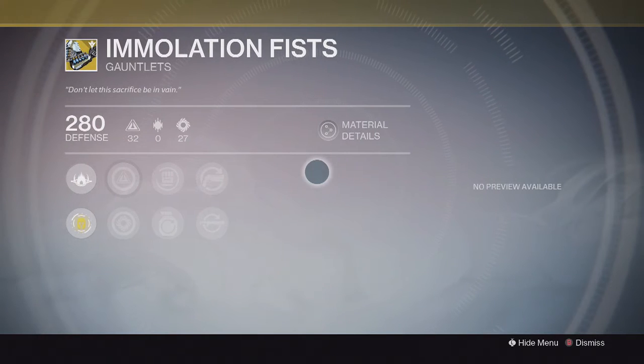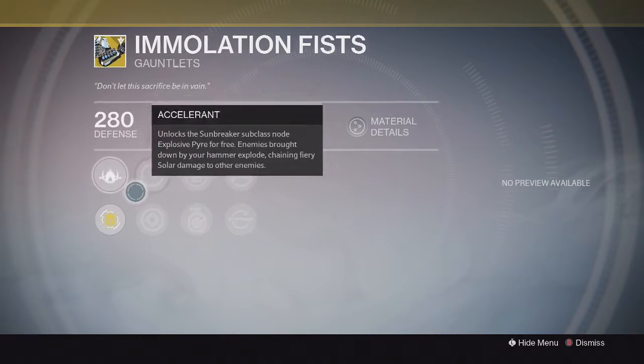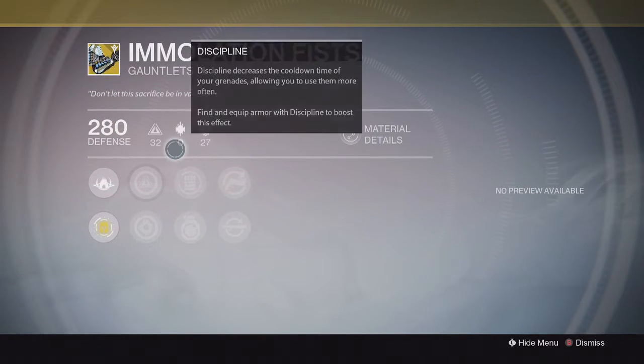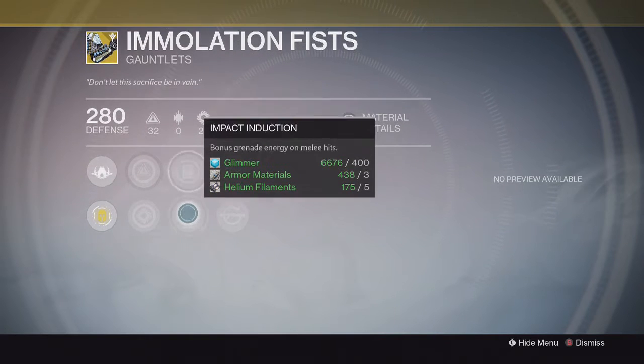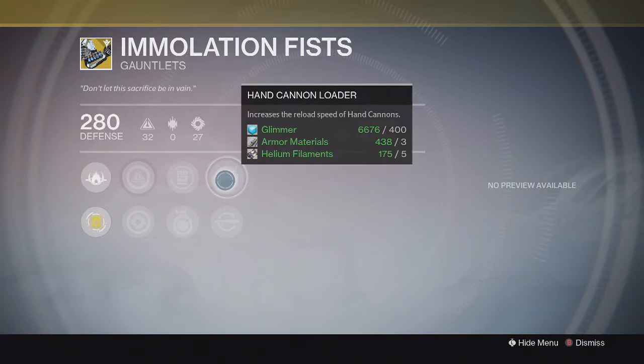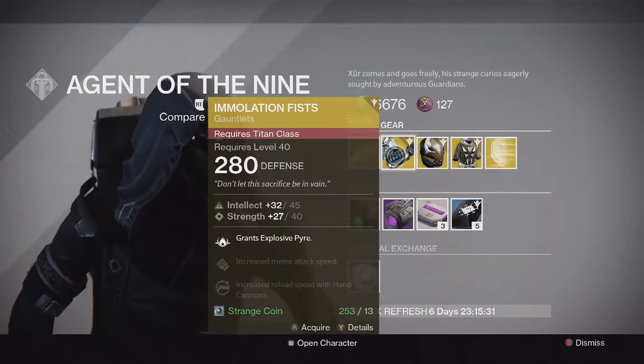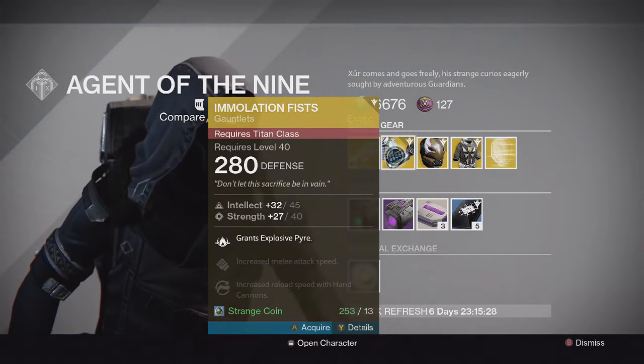The Immolation Fists are a new one, pretty cool. The special perk unlocks the Sunbreaker subclass node Explosive Pyre for free, and enemies brought down by your hammer explode, chaining fire solar damage to other enemies. It also has intellect and strength, increased melee attack speed, bonus grenade energy on melee hits, hand cannon reloader, and shotgun reloader. I don't have this for my Titan so I'm going to go pick one up.